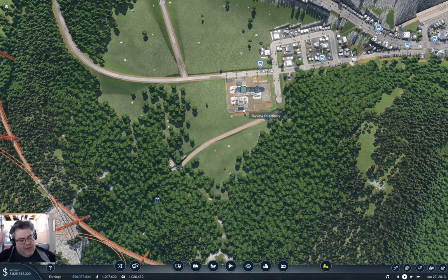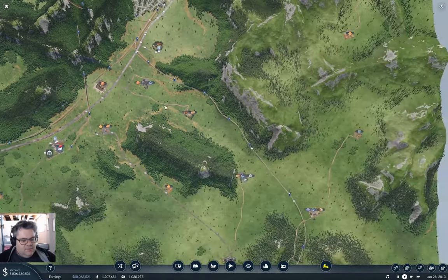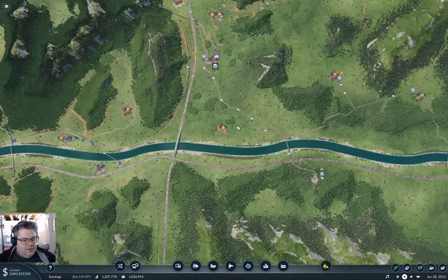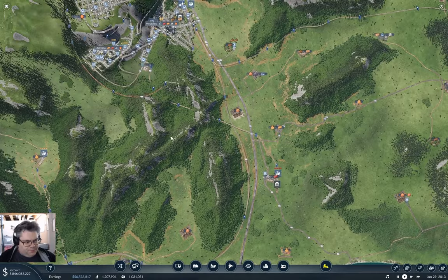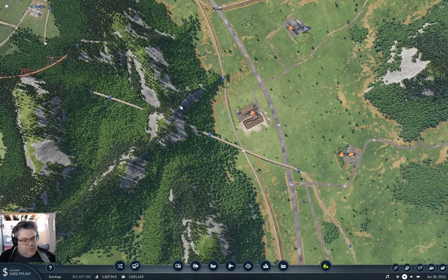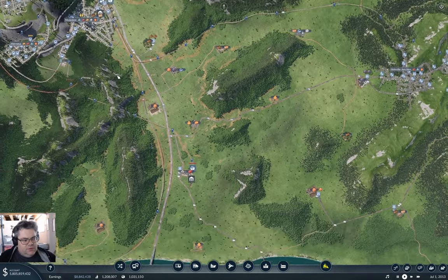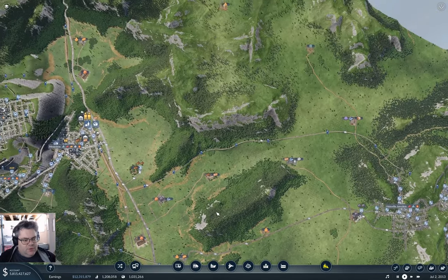I need to start with getting the oil to the refinery. The question is, how do I get the tracks over to the oil well? I could punch it straight through the mountain, but I probably want to come out along these tracks, and then I need to... where is it? I need to come somewhere else.